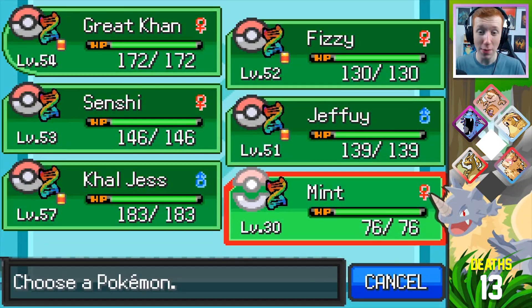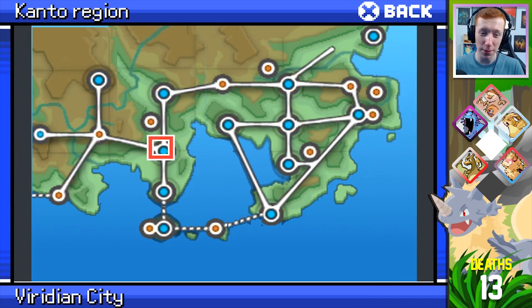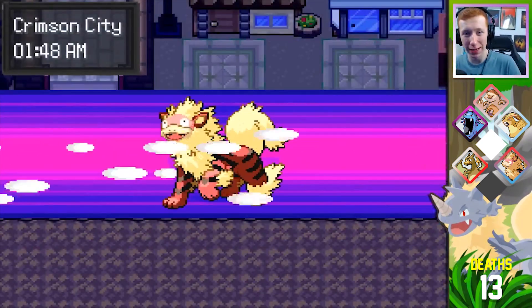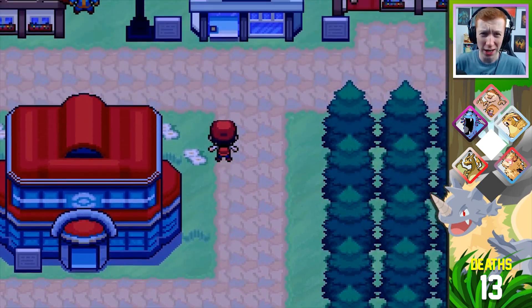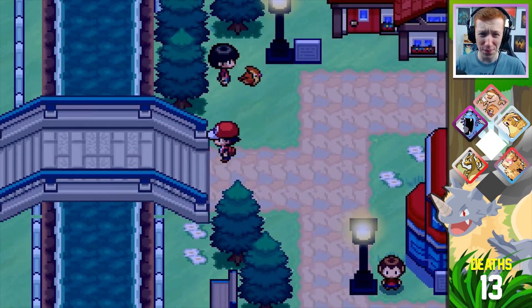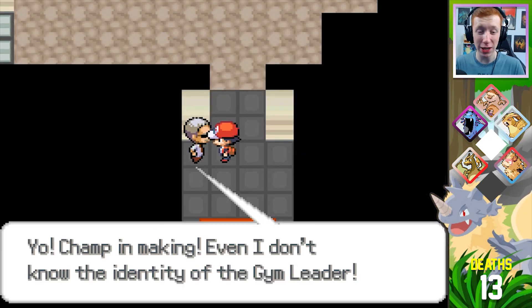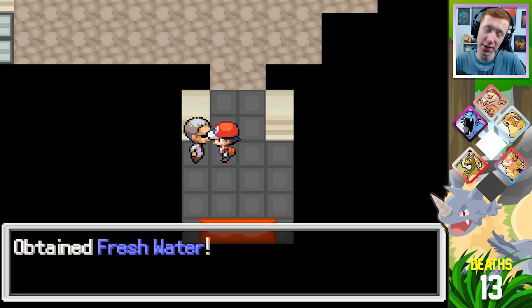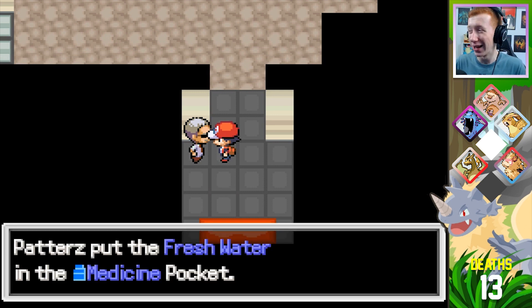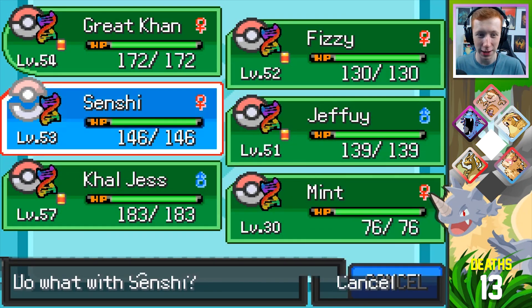That makes me feel a lot better about this fight. I don't know what the levels are going to be like because we literally just fought the seventh gym leader, which was like level 62. So we might not be ready for this. But hey, I've beaten things underleveled before. We're just going to ignore that and go ahead.